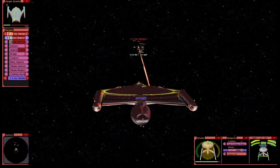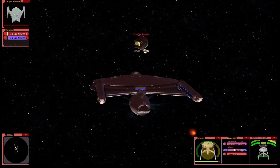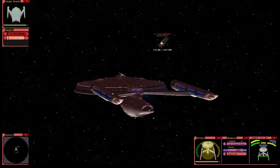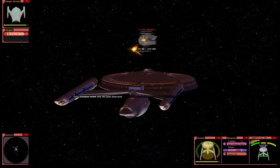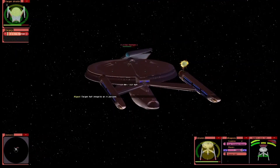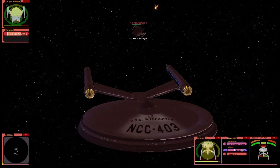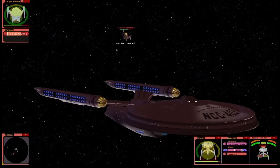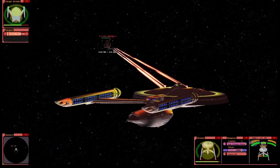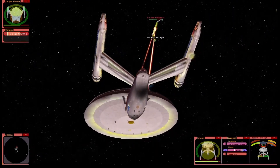There we go. One torpedo — what do you think? Yes! One Romulan left. Oh, you shouldn't cloak, not in front of another ship. Jeez, that phaser erases — so it's full advantage.